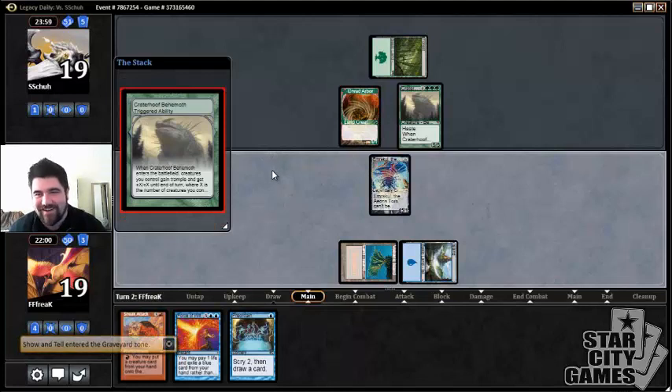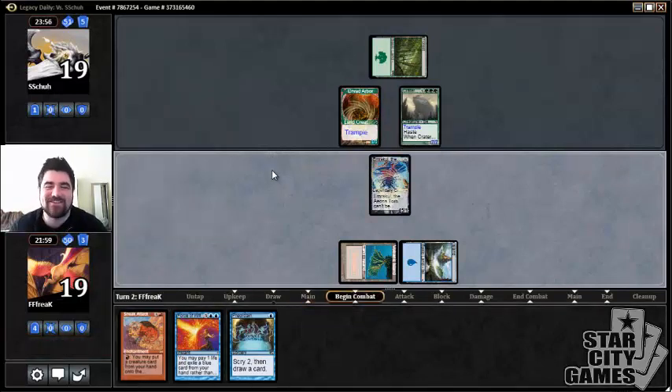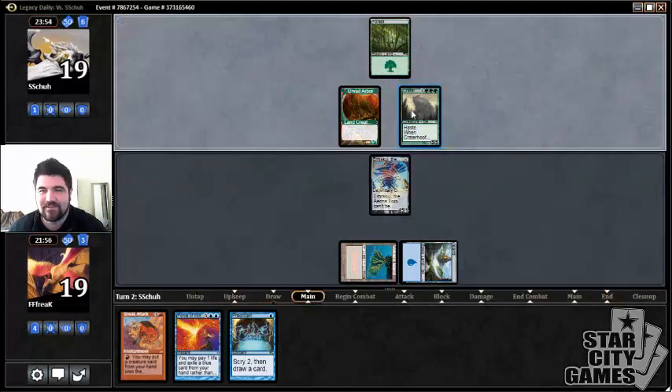Well, that was quite a shock, but usually when that trigger happens you're dead. They might have been the weakest Craterhoof I've ever seen in my life. To be fair, I have seen a 'not your turn' Craterhoof — an opponent once responded to my Craterhoof by using Restoration Angel on a Clone to make their own Craterhoof and get enough toughness to stay alive. If he had ripped another clone effect he would have won the game. It was a pretty sweet game.